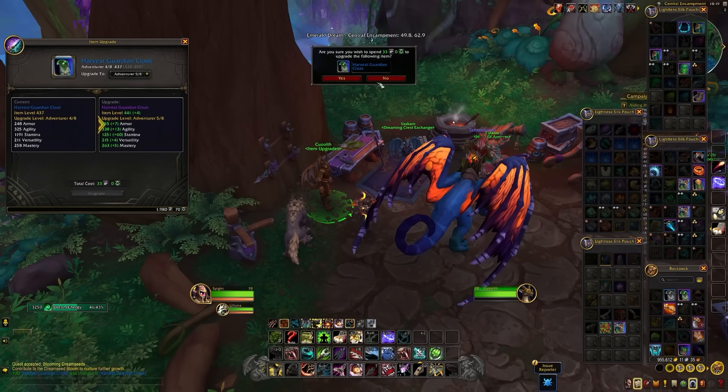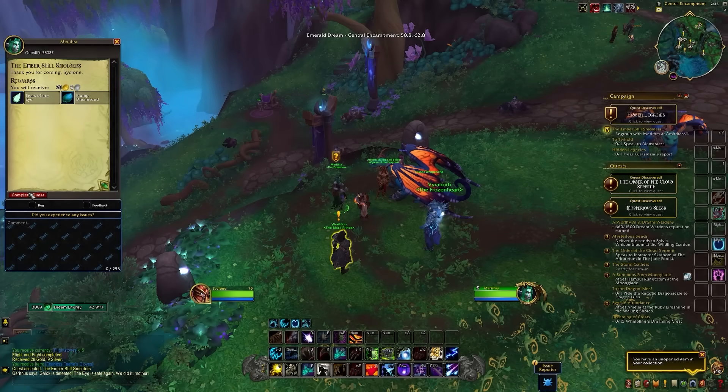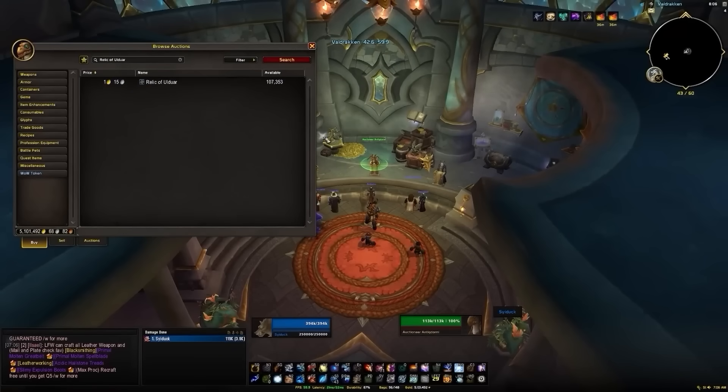Which I don't think they will, meaning you'll have a bunch of flight stones and you can get some pieces up to 437 very easily, so definitely don't ignore or delete your explorer gear. You should also be able to pick up some pieces from the auction house as well.